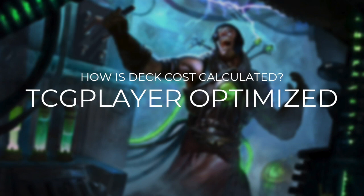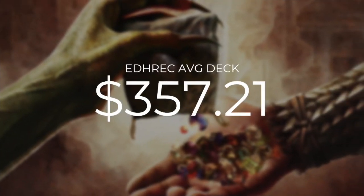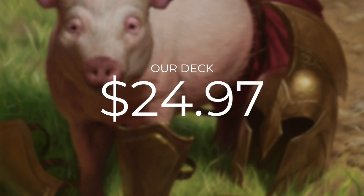Now that we've gone through every single card in this deck, let's do a quick price check. A quick reminder that our deck costs are calculated using TCG Player optimization, optimizing with even heavily played and damaged cards because those cards need a home too. The average Niv-Mizzet Reborn EDH Rec deck is going to set you back $357.21, so let's see how we compare. Our deck is going to be much more affordable coming in at just $24.97. And a quick reminder that our deck cost doesn't include our commander because this is a commander-excluded episode.